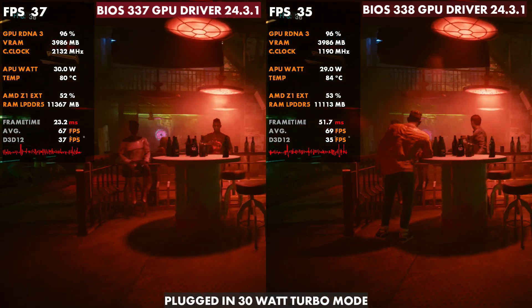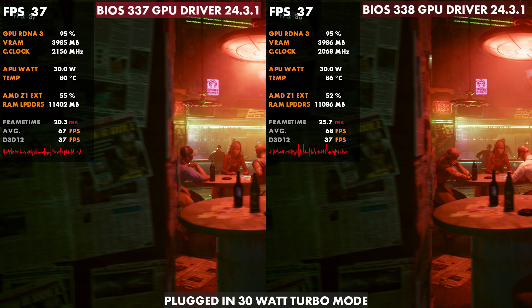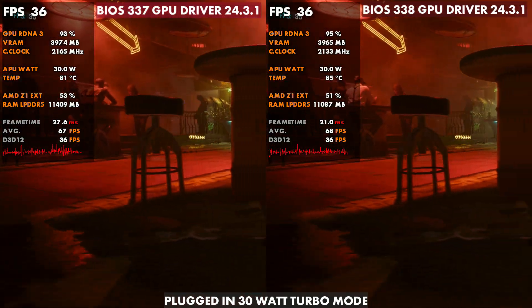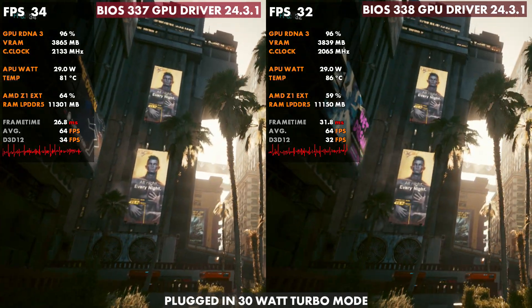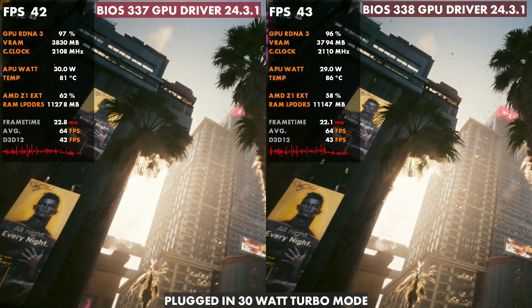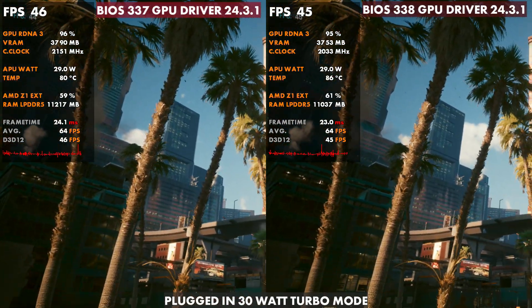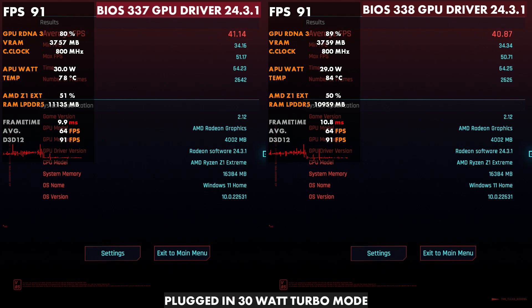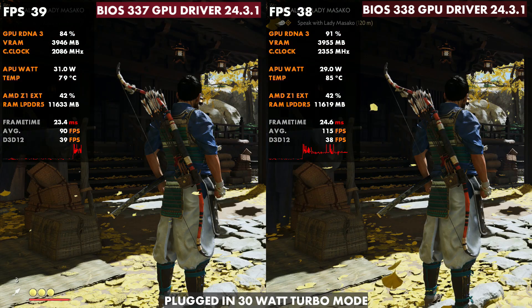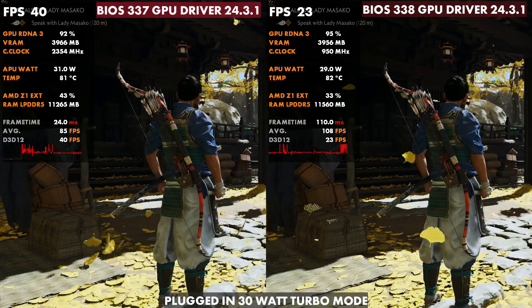Now I want to switch over to the plugged in 30 watt turbo mode. Taking a quick look at all these games again — Cyberpunk goes from 80 on the old BIOS up to about 85 or 86 on the new BIOS. As far as the game's actual performance, it's very similar. I don't think the thermals are affecting this game as much as some others potentially, but it is running a good bit warmer plugged in, with a little bit of degradation in actual performance.